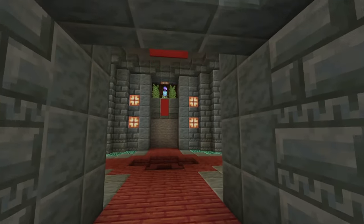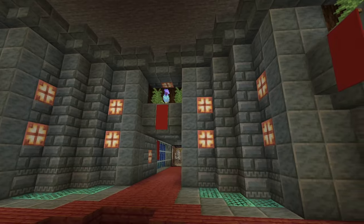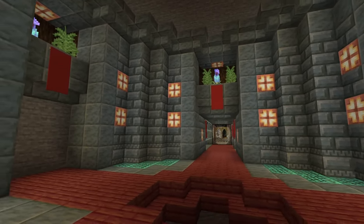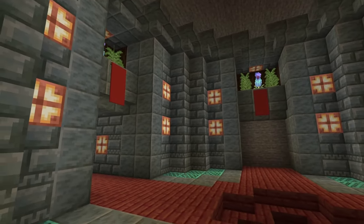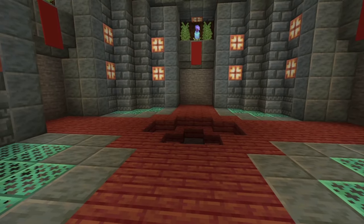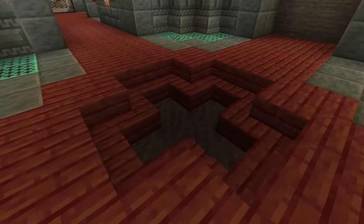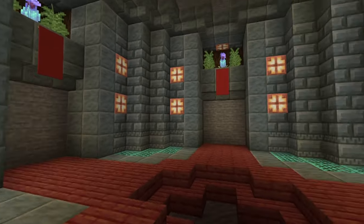Going down, I have this circular room and you can see it's quite detailed. First off, the banners — a very underutilized block. I have four walkways to go in. This central area is going to have a cherry tree, some mud down there, and then these can be separate rooms.